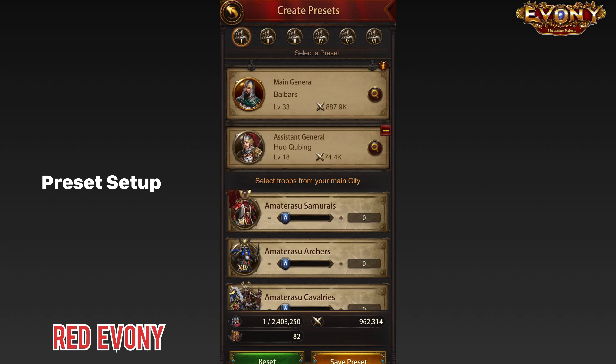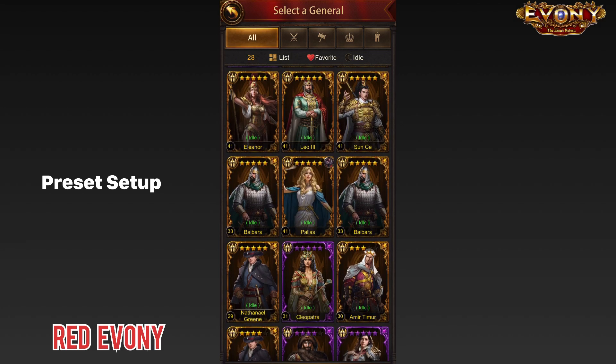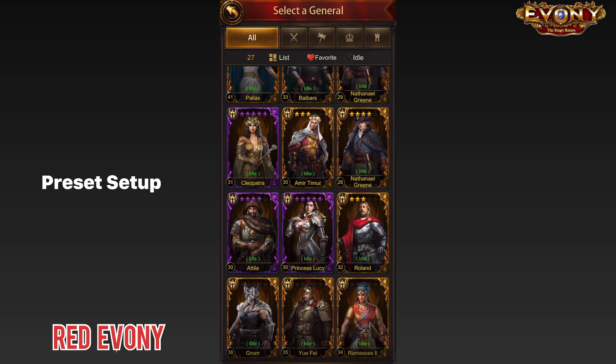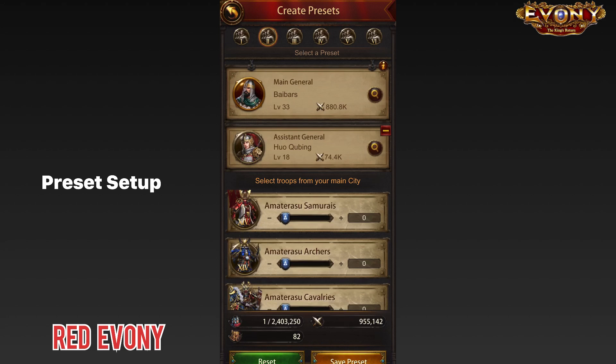You do this for all the preset slots that you have available. Because when it sends this general to a rally, that general is not available — it's already in a rally. So if there's another rally, you need another general, meaning you need multiple presets. This is preset one; you'll come to preset two, go in, and select the general. Make sure you're not selecting the same general that you had in preset one. In my case I had Baybars, so for preset two I'll select a different one. For the assistant, same thing — make sure you're not selecting the same assistant. Then put the one troop and save preset.